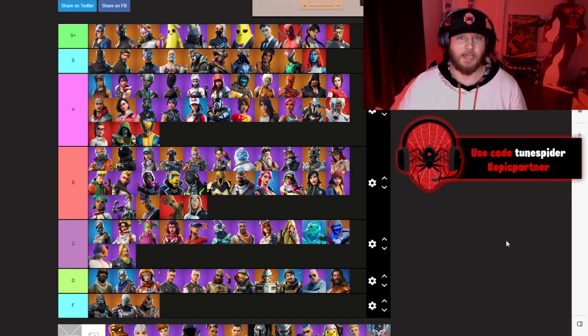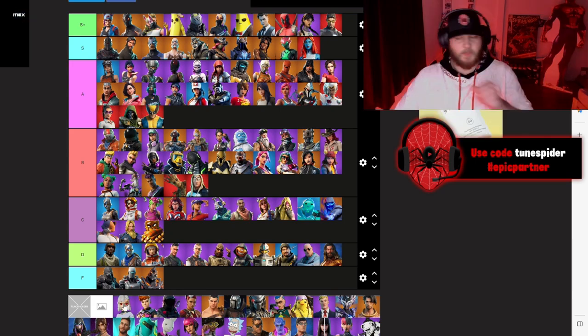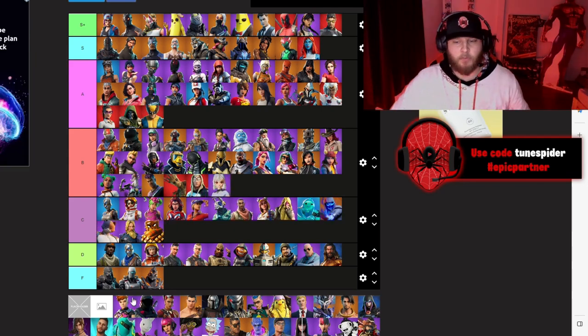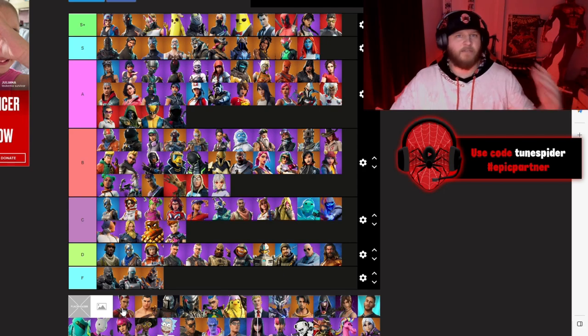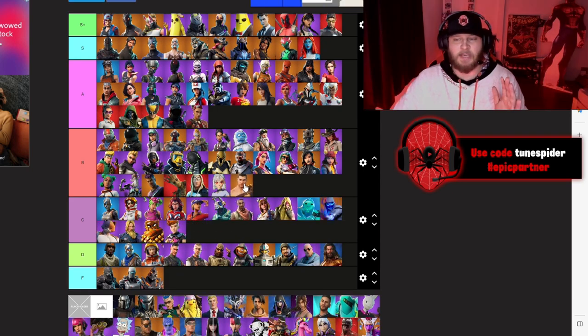Wolverine is going A — they just killed it with the comic accuracy. Chapter 2 Season 5 battle pass: Man Cake going C. Lexa — the first anime skin in a battle pass — going B. Reese going C — had a really cool silver armor version but not enough for B. Condor was a really sick skin going A. Mave was also one of the most unique skins we've ever had, going A.